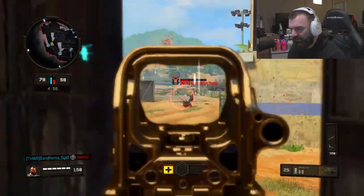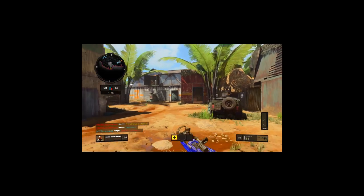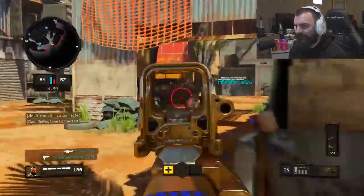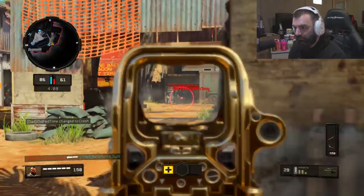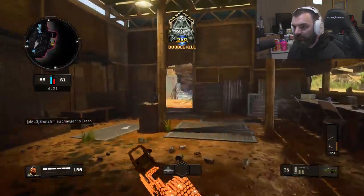Now, I'm running a holographic sight on this because I would run a dual zoom — or whatever sight there is for this gun. Wow, he was sitting in the corner with a ballistic knife. I would run a different sight on this, but the holographic sight just works, in my opinion, because there is no red dot sight for this gun. So we're just going to make do with what we got. There's two-piece. I'm actually going to move up real quick.